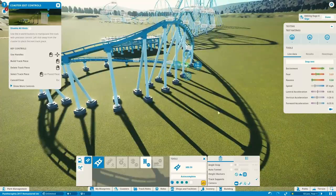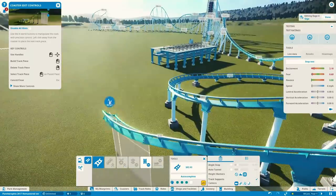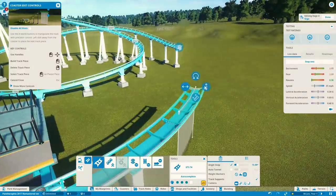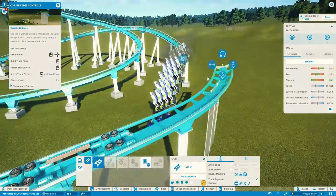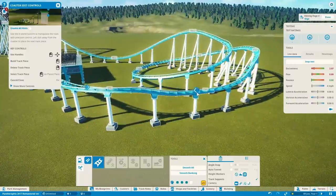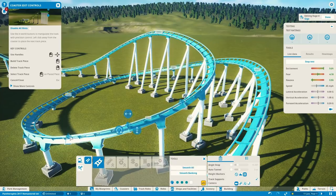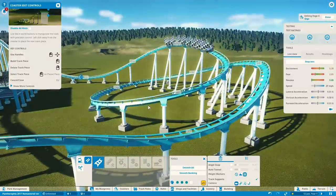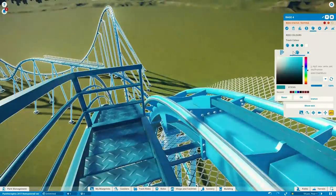The game was still at a very early stage when I built Pantherophis the first time. The second time, I hope it's going to be alright. We can also now change the color scheme of the coasters, which I like a lot. The name Pantherophis is actually from a family of snakes that are kind of yellowish — it's called the corn snake, I believe. It's kind of a mix of yellow, orange, black, and brown. So I'm going to try to make the track kind of brownish — orangey-brownish — with the supports brown. And here we go, we are now recoloring the track.